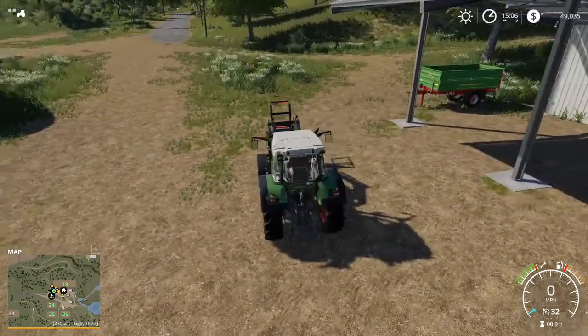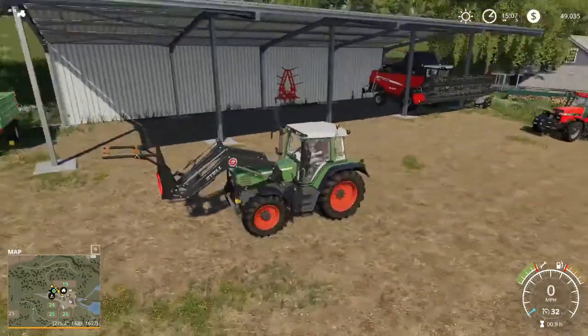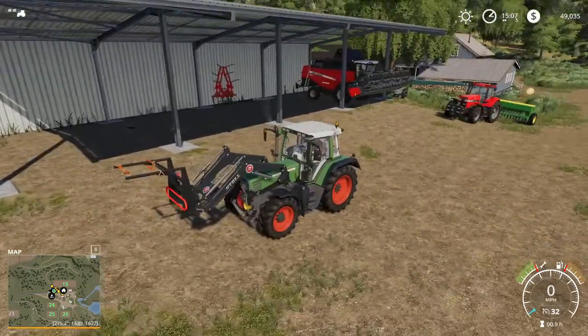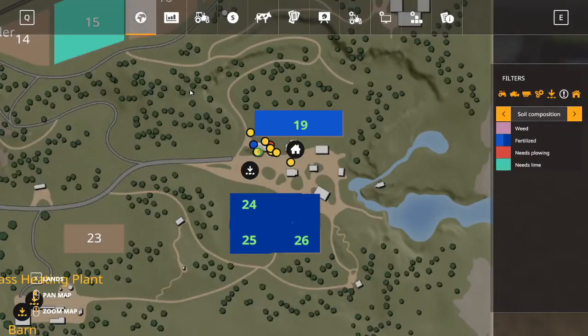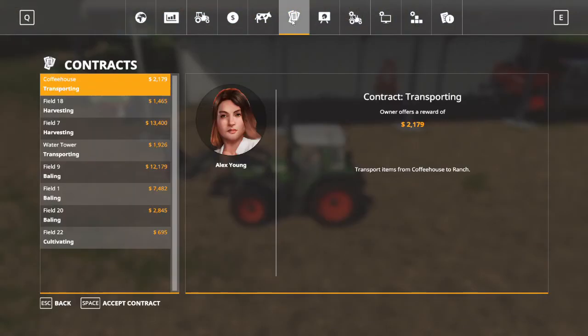So now you're going: well Harv, we've taken care of our farm — what do we do now? Now we make money. We can make money while we're waiting on our crops to grow, and we do that by going into our menu and hitting this middle button that looks like some sheets of paper — these are our contracts. There are many different types of contracts.